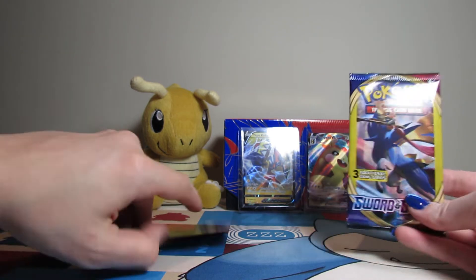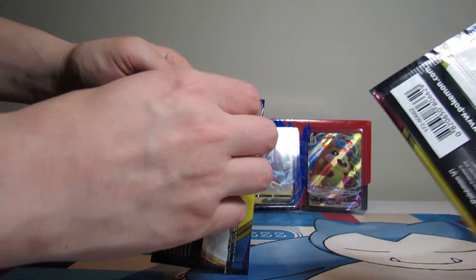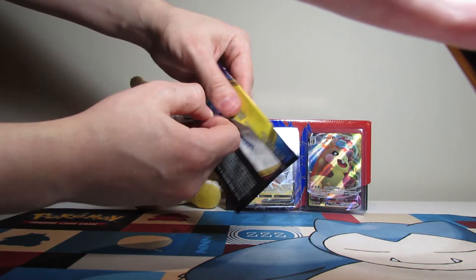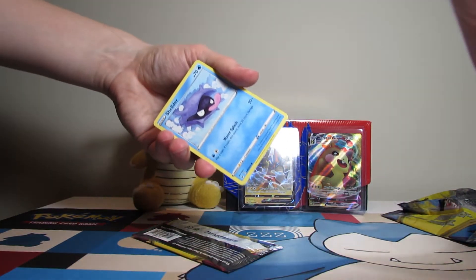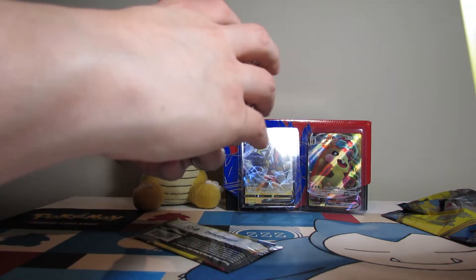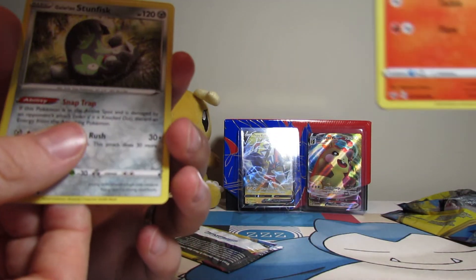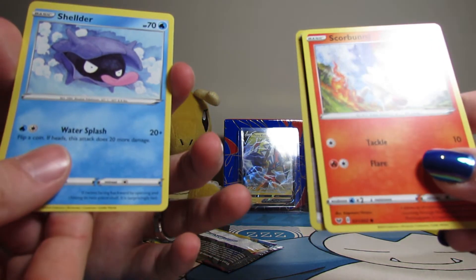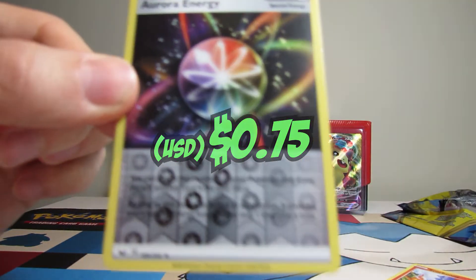One last pack — should we do them together? Let's switch. Let's do it together. Let's see what we have on the front. I have a Stunfisk. I'm going to pull Stunfisk. Shellder and a Scorbunny. And a Mawile. I have a Reverse Aurora Energy. Reverse Aurora — so that's the better of the two.